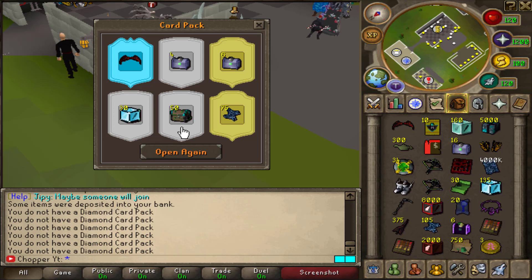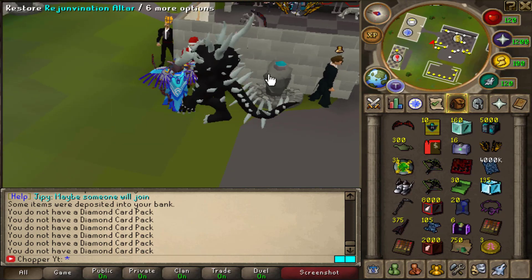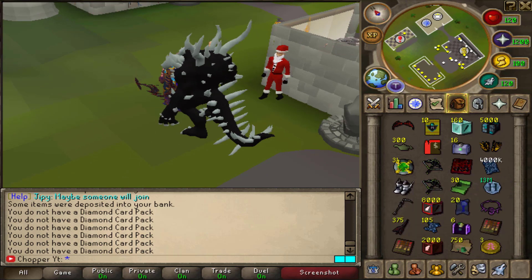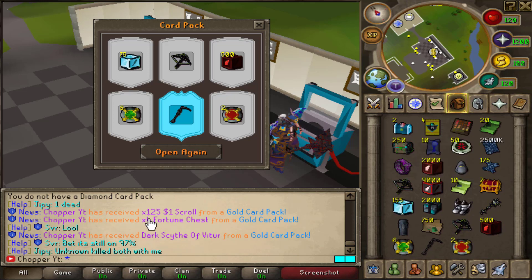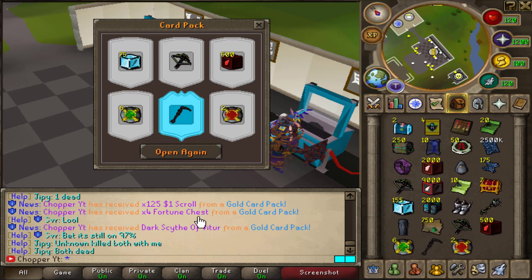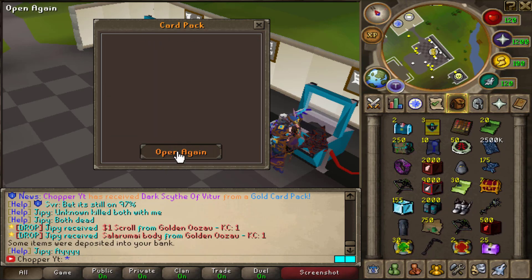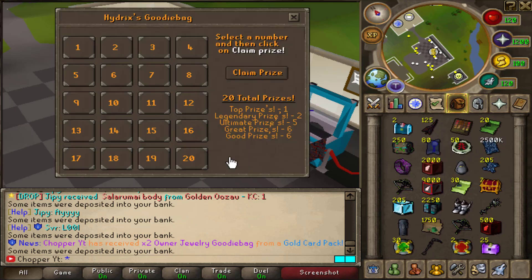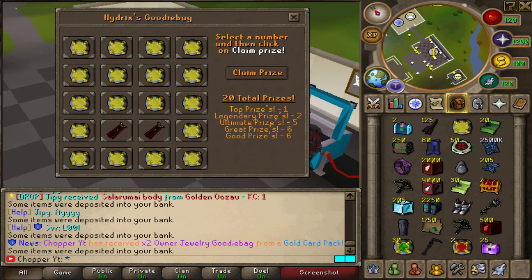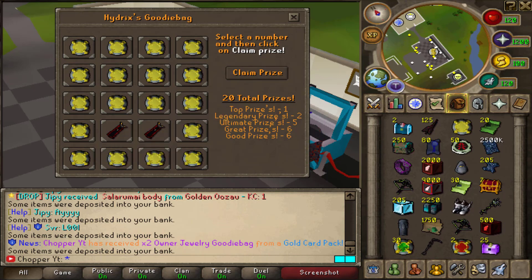These are the golden card packs, and I got $125 from one of them. I also got four fortune chests and a dark scythe. The loot you can get from these packs is insane — I even got an owner cape goodie bag, which is absolutely crazy. And if you don't win the owner cape itself, you can still get a $24 bond out of it, which is great.